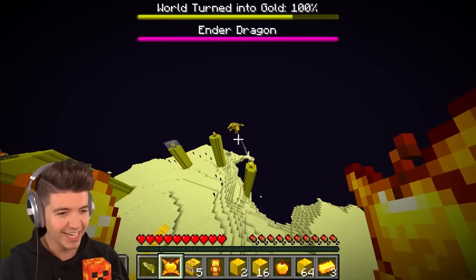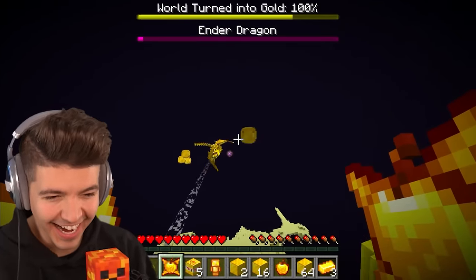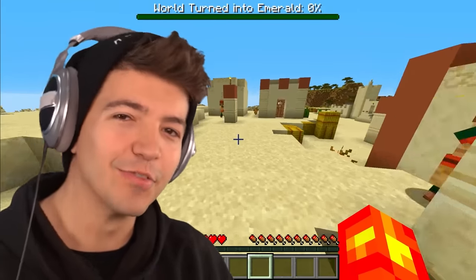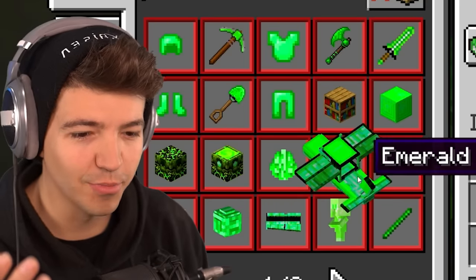That's a cool looking dragon, but still — we lost Charles, you monster! I'm gonna take a bite out of you! How could you do this to Charles? Eat golden balls — that is what you get! Now we're moving on to emeralds. Even crafting tables are emerald now.